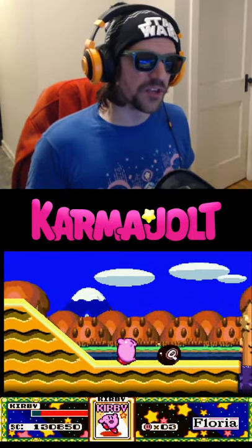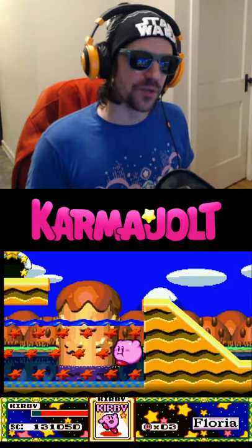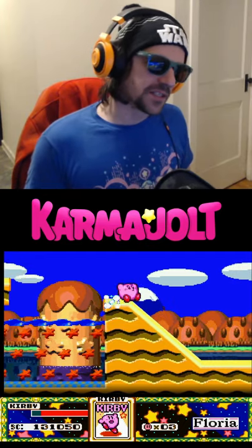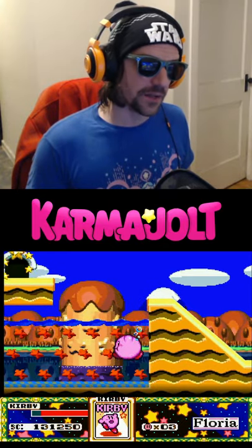This is a glitch that you can perform in Kirby Super Star for the Super Nintendo Entertainment System. All you have to do is spit something out your mouth the exact moment that Kirby leaves the water. The timing is a little tight — in fact it might be a one-frame window. But if you do it correctly, you can swim in the air like I showed you earlier.